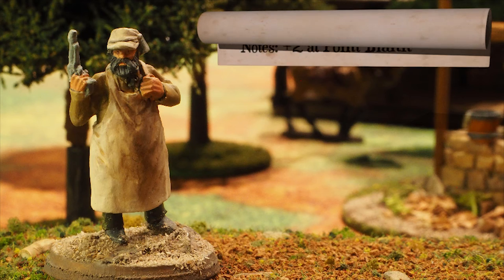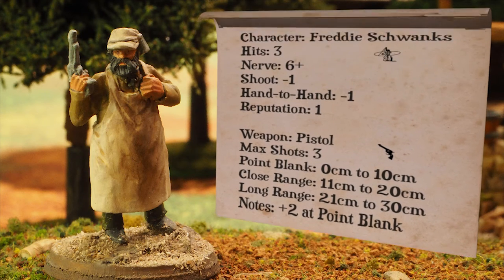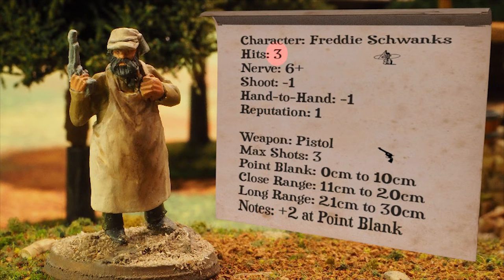Let's peek at a sample character. Freddy Schwanks, the Butcher, is a typical civilian in Dead Man's Hand. His hits number of three means three under fire markers, acquired via combat, will put him permanently out of action. A character's nerve determines how likely they are to buckle under intense fire. For the Butcher, a nerve test roll with a result of six or more on a 10-sided die will cause him to suffer an extra under fire marker. Characters roll a 20-sided die whenever they fire a shot, and several factors can modify that die roll. One of those is the shoot stat. The Butcher's hand-to-hand stat is used when locked in melee with an enemy, and when used effectively, hand-to-hand combat can be a superb way to deliver the coup de grace.